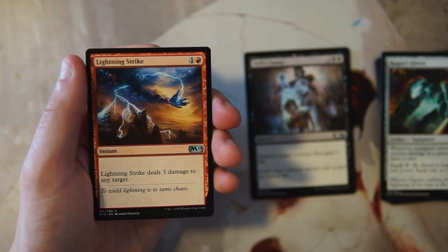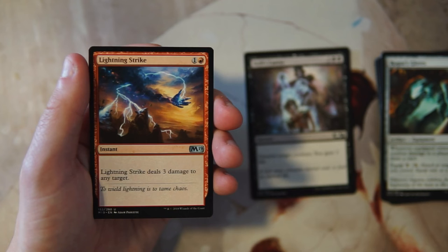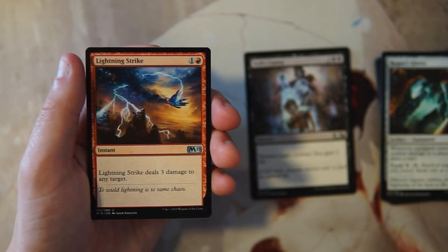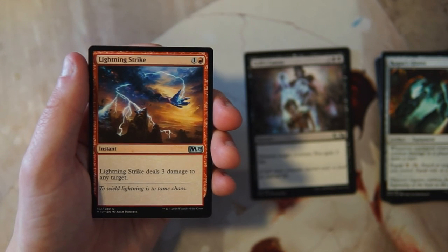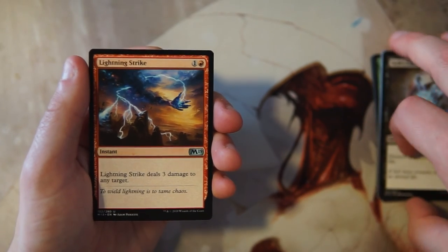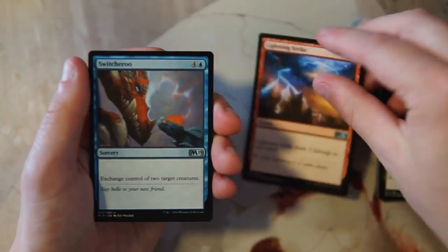Lightning Strike — this is an instant for one and a red that deals three damage to any target: player, creature, or planeswalker. I really like this card. It's very efficient removal or just burn to the opponent's face for the last few points of damage, or dealing with creatures early game. For that reason I like it more than Lich's Caress — this is definitely on top as far as removal goes.